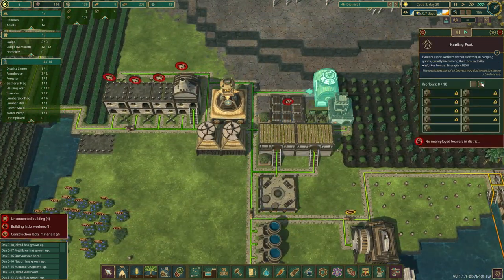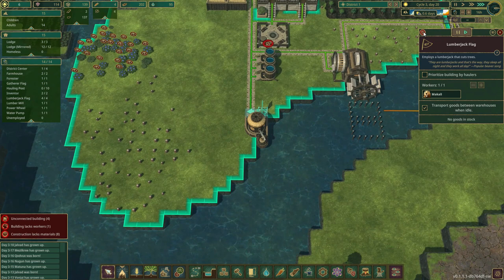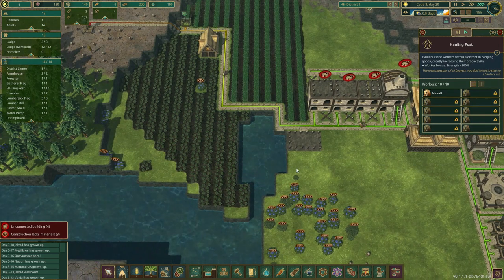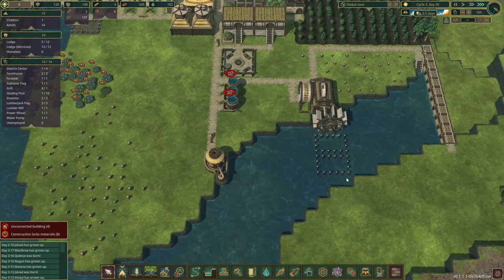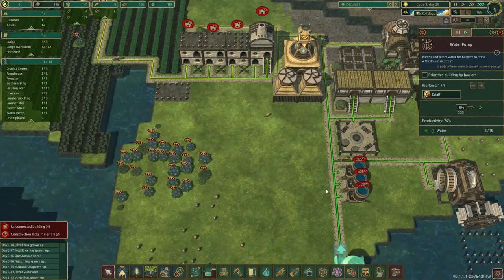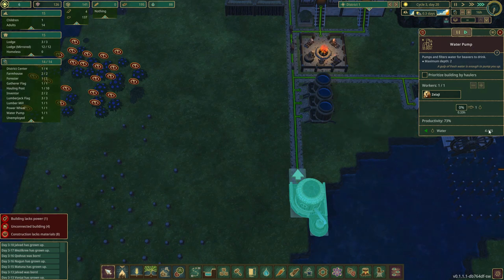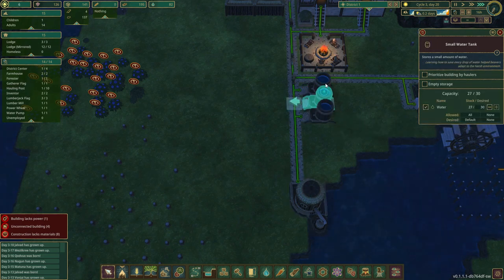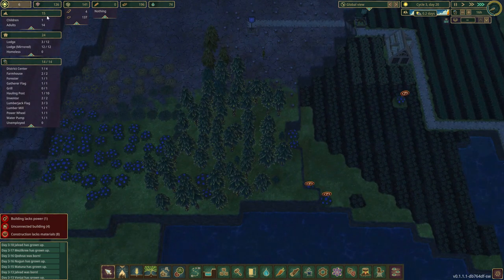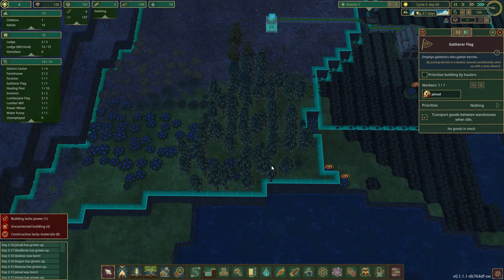Even though we have the water back, we can still run out of water if this water pump sucks it dry. The water pump guy is doing awesome — he's always producing food. We have a pretty good ratio there. Population will slowly come up to 15 now, so we're slowly becoming a very small town.